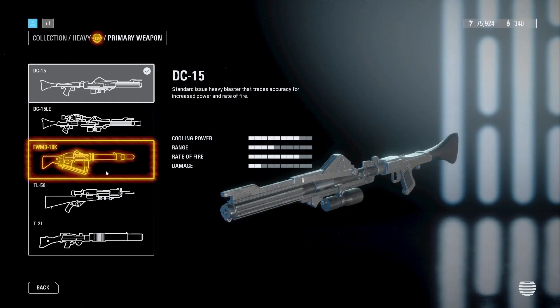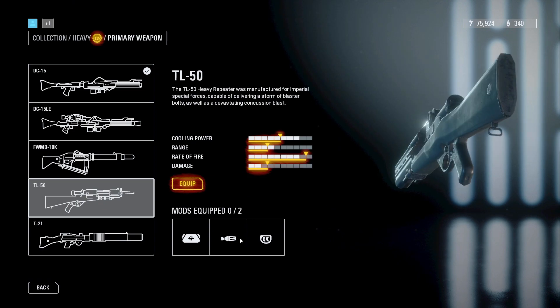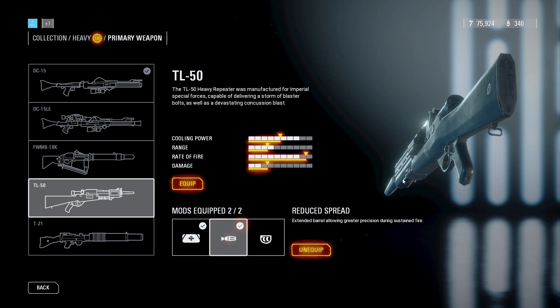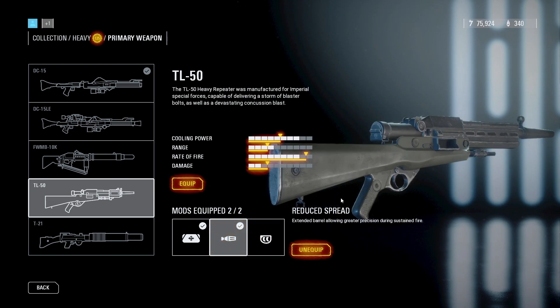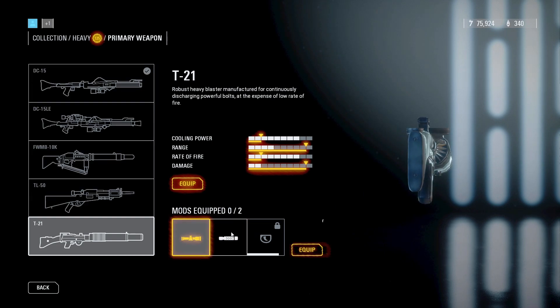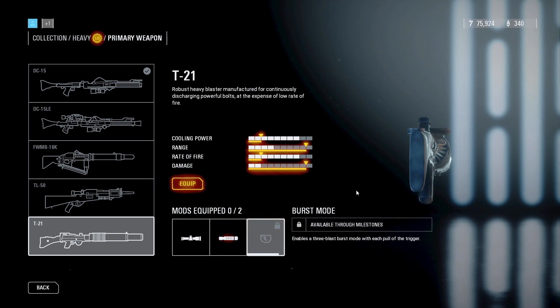Now we're on to the weaponry for the Heavy class. Normally, you should be using the TL50 with the Improved Cooling and Reduced Spread mods because it is the best weapon, but if you can consistently hit headshots, then you should definitely use the T21 instead. The T21 does not need any mods, but both of these will work just fine for your gameplay.